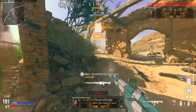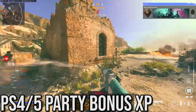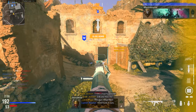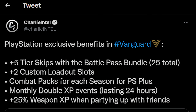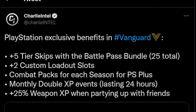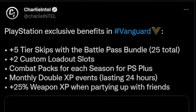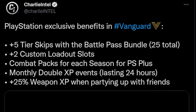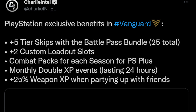Finally, tip number eight is a niche one but specifically helps with weapon XP: party up with your friends on PlayStation. Unfortunately there is still some console exclusivity due to the contract between Sony and Activision, but this year instead of an exclusive mode it's smaller perks — like extra credit class slots. Importantly, if you party up with friends on PlayStation, everyone in that party gets an extra 25 weapon XP per match. If you're trying to level up weapons quickly, that's a solid way to min-max. Unfortunately if you're on PC or Xbox you don't have that ability, but for PlayStation players it's an easy way to get some free weapon XP.